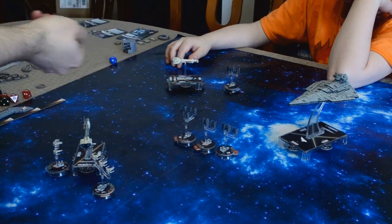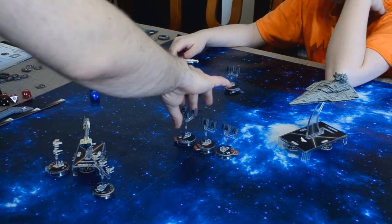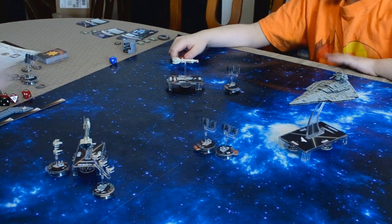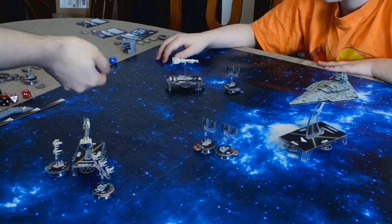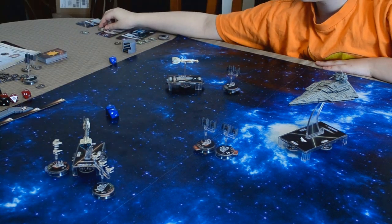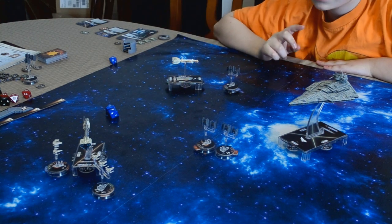I'll start with this one. He's got a hit. So this TIE Fighter is gone. Now start with HAL Runner. I have two hits. I'll use Scatter. She's gonna use Scatter, so no damage.